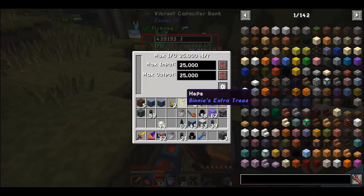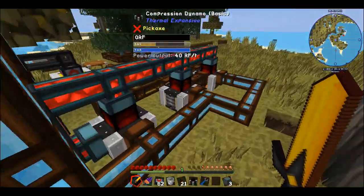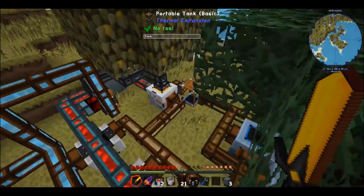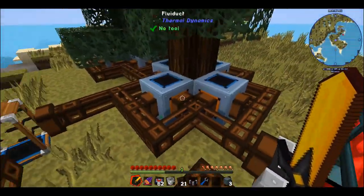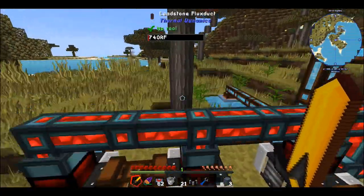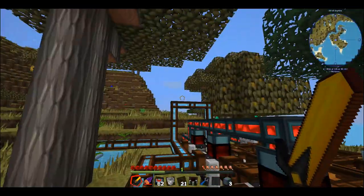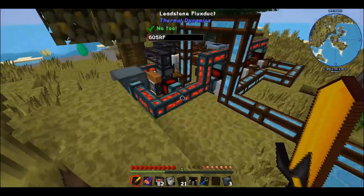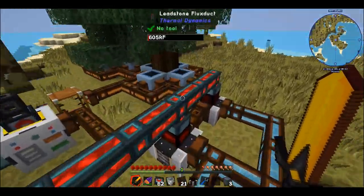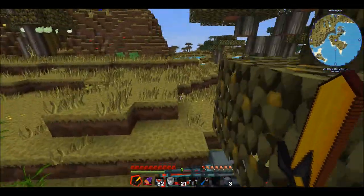Looking at the vibrant capacitor bank, we're now gaining 140 RF per tick continuously. All these dynamos are up and running with tree oil — except the one at the end which just doesn't have quite enough backlog yet. I'm pretty happy with the setup. That's basically everything there is to this early game setup. I apologize for it being messy — it took a couple of attempts to get working. You'll probably want to make your setup a little bit neater, but it is a functional setup for an infinite amount of early game power. Thank you for watching, goodbye!